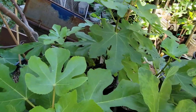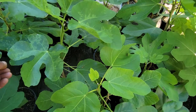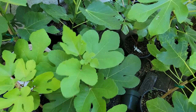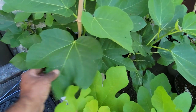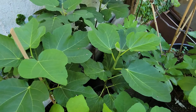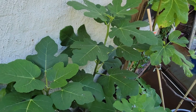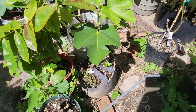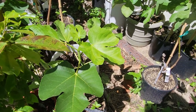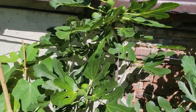And this one here is Nuestra Señora del Carmen. And this one here is I-376. That one is Malta Black. That one here is Nuestra Señora del Carmen too. This is Smith. This is Loren with fakes.